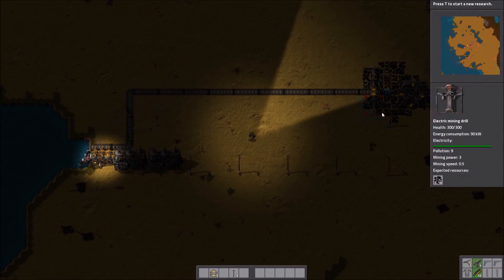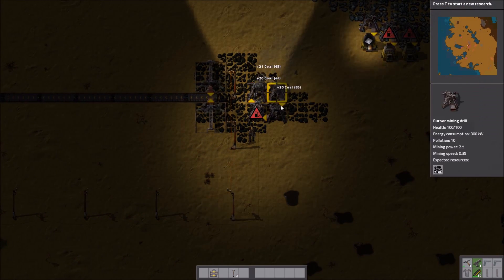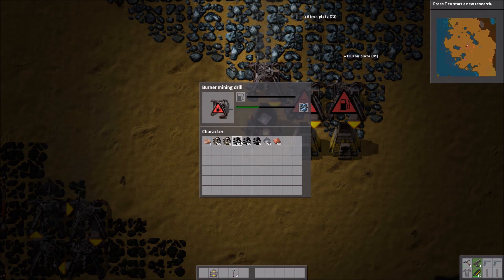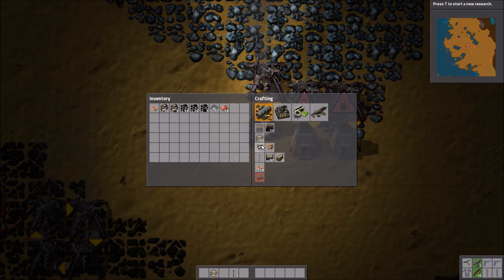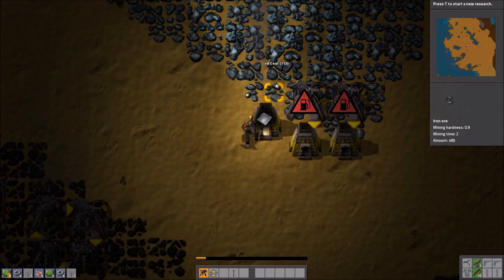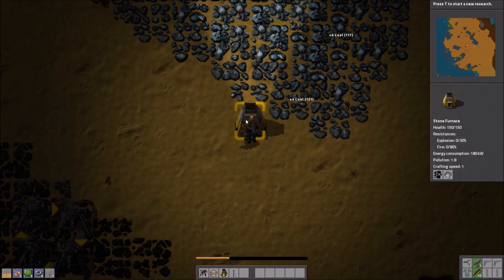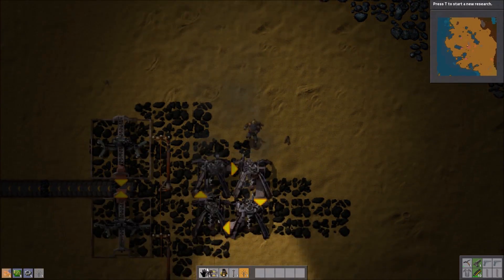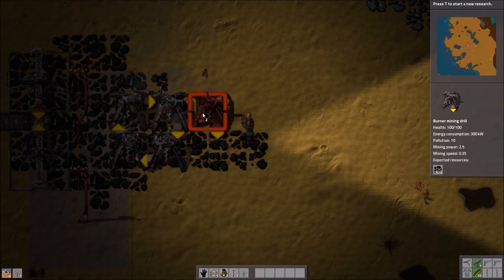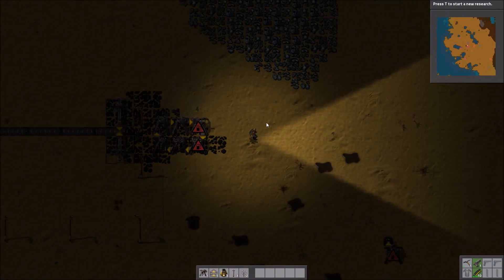Ladies and gentlemen, we have power! So we can now get rid of this burner mining drill contraption if we need to, which I'm not going to. We need to replace the iron that we're getting with electric iron. Let's get rid of burner mining drills as they're not going to serve any purpose for us right now. What I'll do is I'll just add the drills into this kind of circle so that I can get some coal for myself.